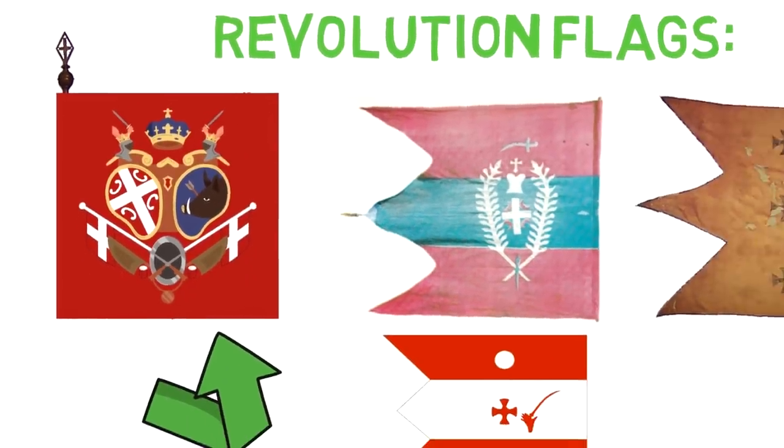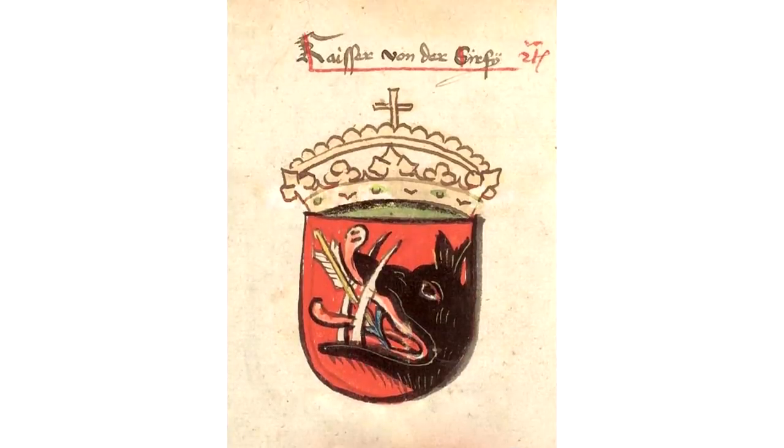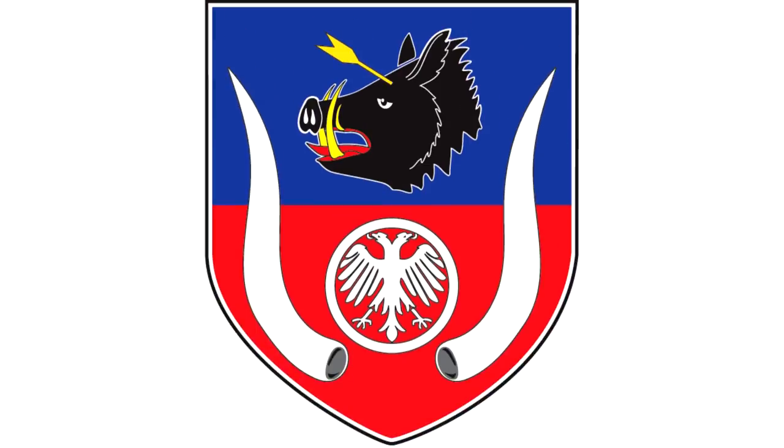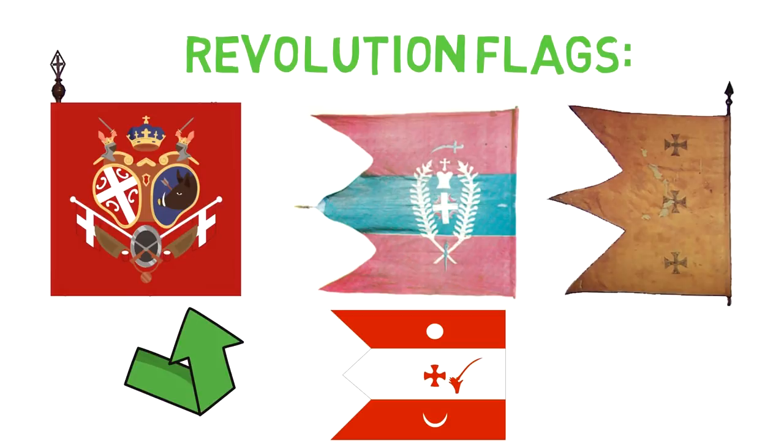Apparently this symbol had been used already during medieval Serbia. A boar with an arrow in its head or mouth represented the Serbian people or region during medieval times, including Byzantine rule. A fun fact about this specific flag was that it was eventually adopted as the local flag of a town called Topola in Serbia.